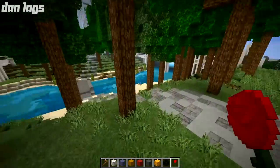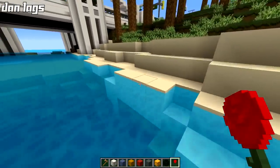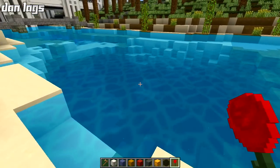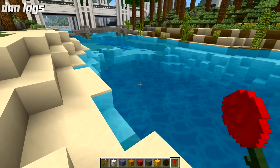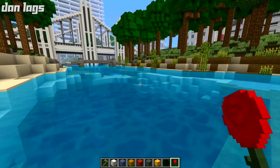He also changed the color of the water — this is the last thing I'm going to discuss. The water is different now; I want to say he took it from another texture pack but I'm not exactly sure which one. It looks a lot better than the original city texture pack water, so I'm very happy about it.